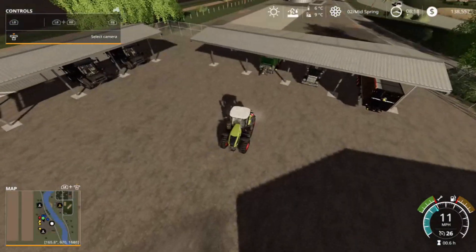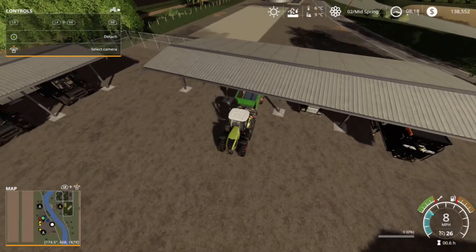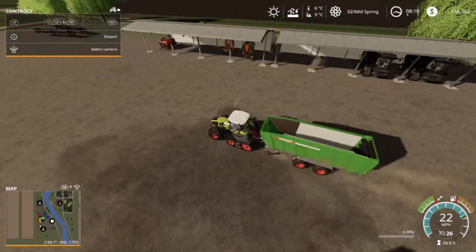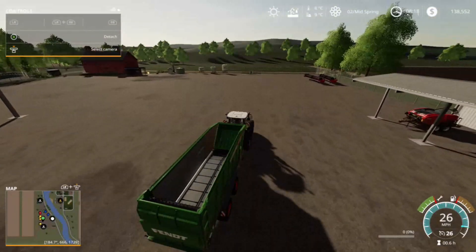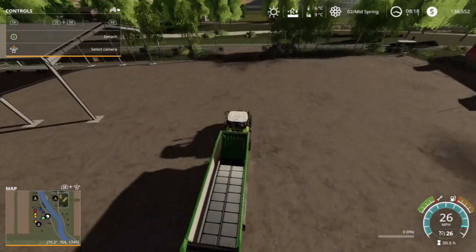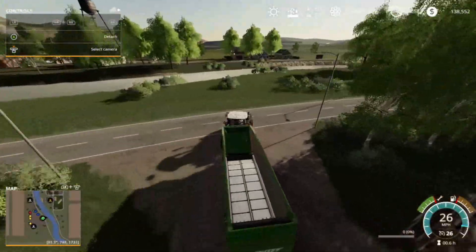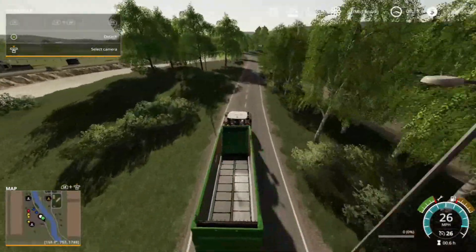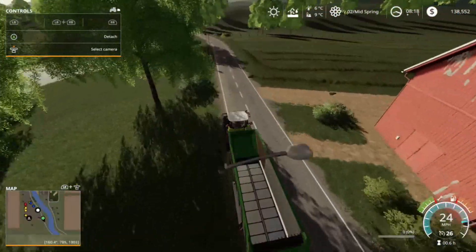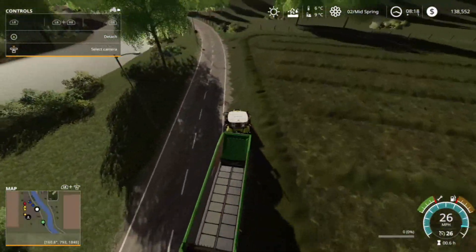Let's get our loading wagon and start loading up the grass. We've not only cut the grass around our fields - we also own that small plot of grassland right there ahead of us, right beside our farm, which yields quite a few thousand liters of grass as well. So here we go, we're going to start right over here picking up the grass - we've got it all mowed into pretty little lines.